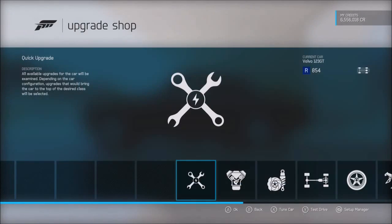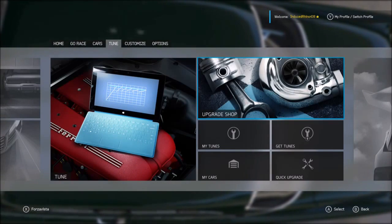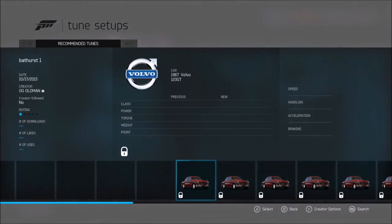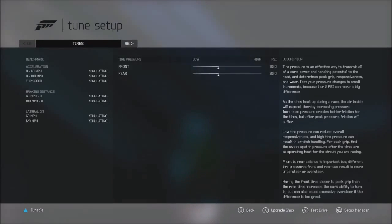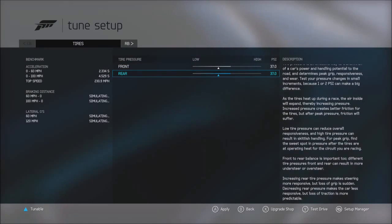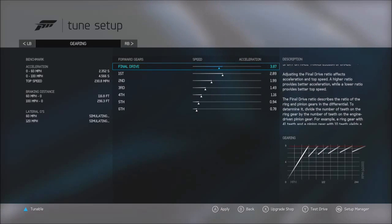We won't do an automatic tune because we're already past 900 class. Let's save it and give it a manual tune — this is the first time I've ever done tuning on my channel. I'm going to do some things here: front tire, rear tire pressures — start off at about 30.